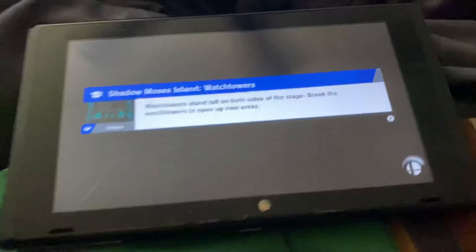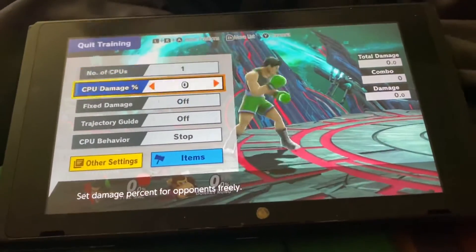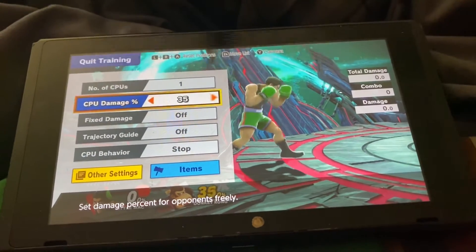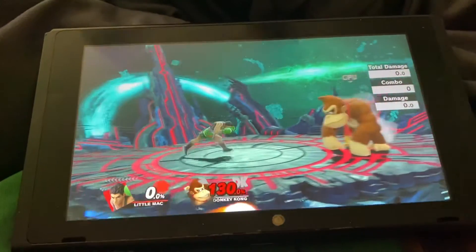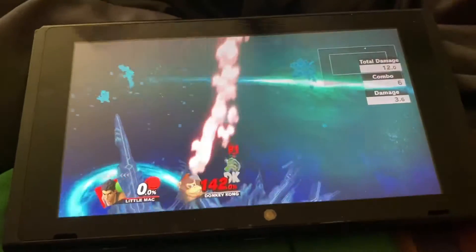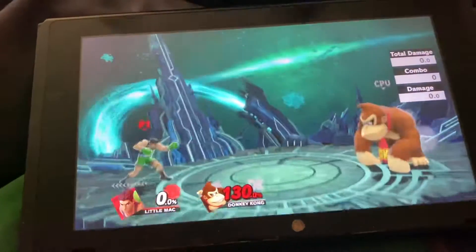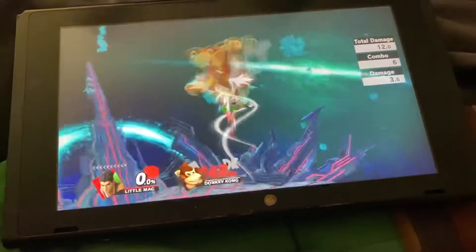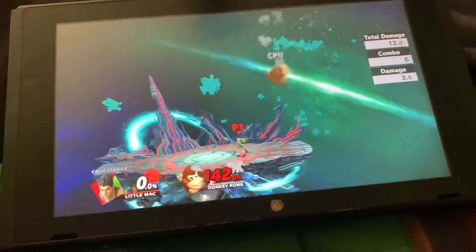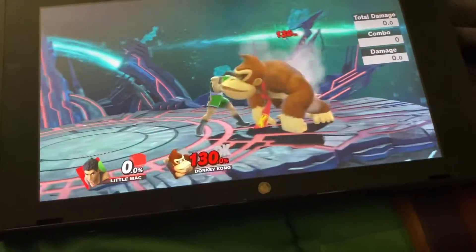I'm testing this against Donkey Kong, who is pretty much the third heaviest character in the game. The reason why is because he has a very big hitbox. I believe on a heavyweight, Mac's up B kills at around 130%. And you'd think aerial up B wouldn't kill — and you'd be right, it does not kill, but it gets pretty close.